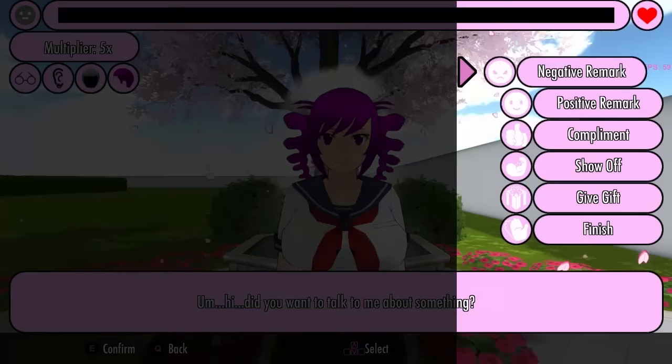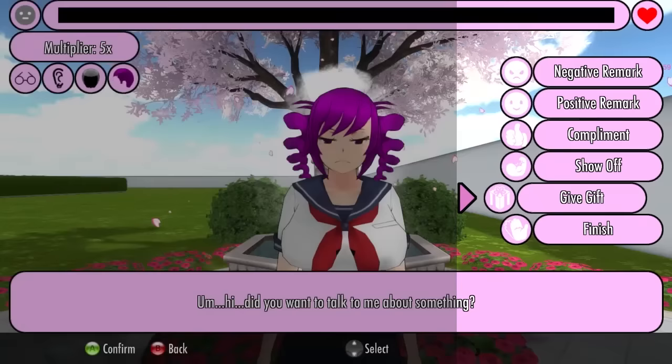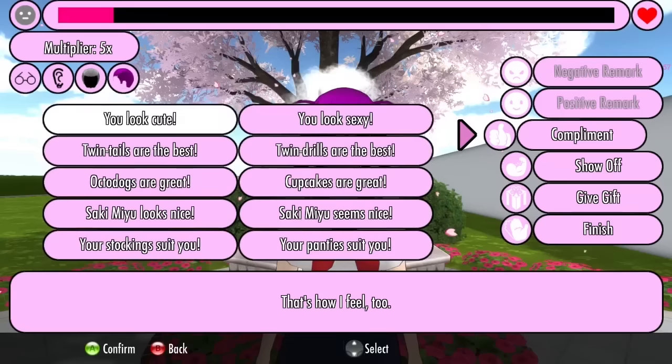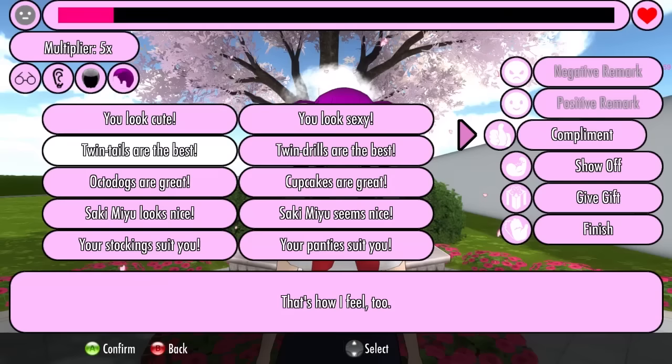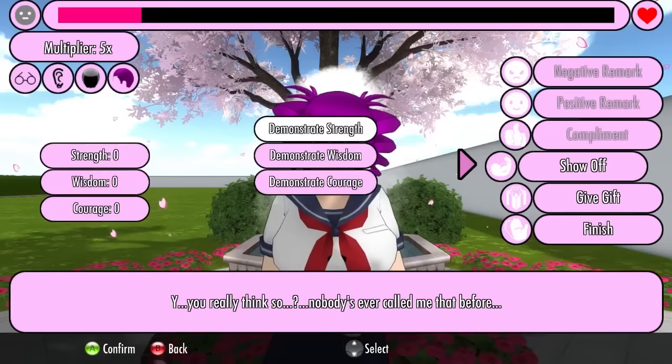During the courtship sequence, the five options available to you are: negative remark, positive remark, compliment, show off, and give gift. The suitor can increase the rival's affection by making negative remarks about the things she doesn't like and making positive remarks about the things she does like. Compliments are a bit more tricky — you'll need to use common sense and your knowledge of the rival's personality to determine what she would probably want to hear. Some rivals would love to be called sexy, but other rivals would appreciate more classy compliments instead.